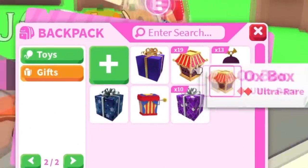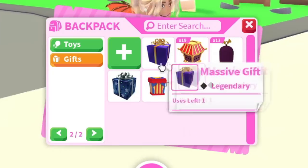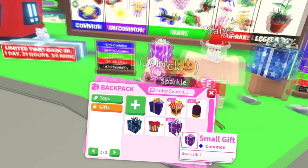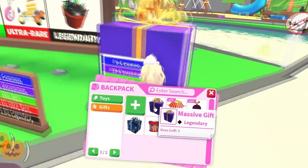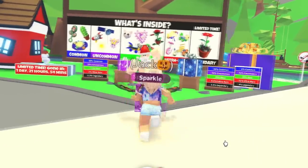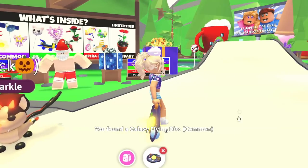Alright, so you guys know the drill. The gifts are first. We always start from the bottom and work our way all the way up to the pets. The only cool gift I really have is this one monkey box, and then I just have all the gifts like the small gift, the big gift, and the massive gift. I thought we would open one of each of the ones I have extra of. So we're going to open a small and... we found the flying disc.